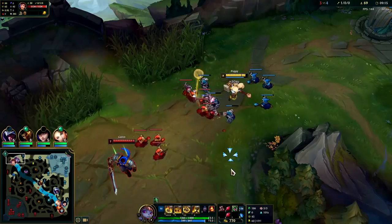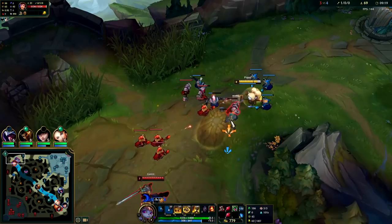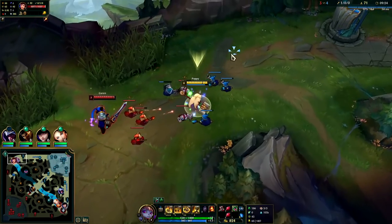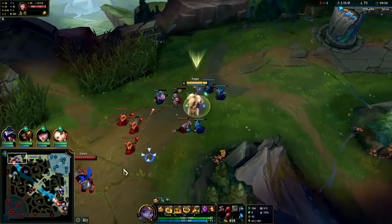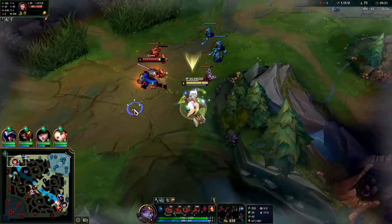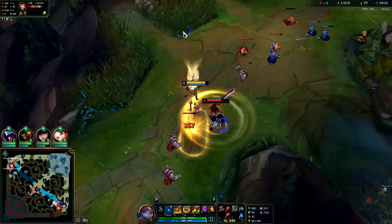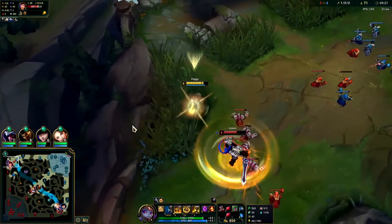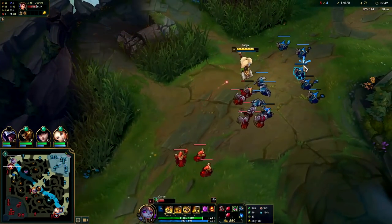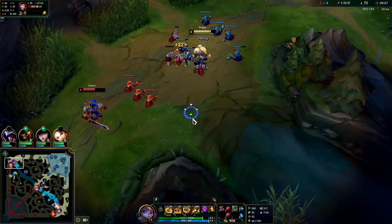We're going to go Q max first, E max second, W max last. W is not that useful in this matchup because Garen doesn't have a dash or leap I can cancel with my W. Got him with straight autos as he went in to last hit. Auto attack Q - that was kind of awkward but we still got most of it. He took so much damage from that trade. I think our wave might be pushing now because I was tanking some minions and may have AoE'd them with my Q.